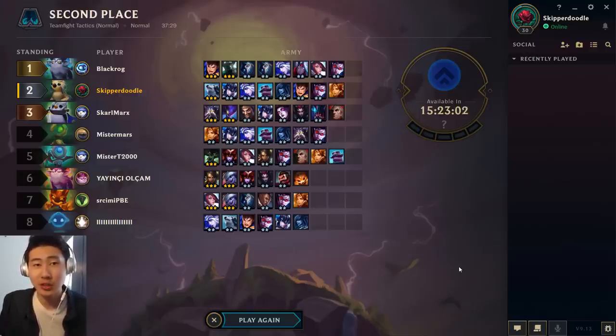Yes, having an extra unit on the board is extremely powerful, but it's not worth losing plus four gold in interest to level up. It's actually better to refresh — use about 10 gold to refresh and keep yourself at 30 gold for interest, and you might get a champion you can upgrade. It's much better to do that than get an extra champion slot and not even have the right units to place on the board and lose all that extra interest.